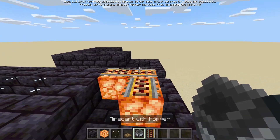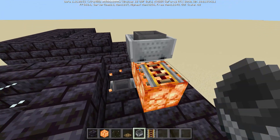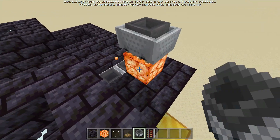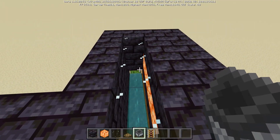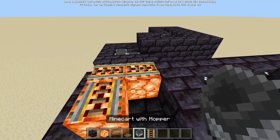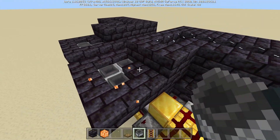So we go ahead and place our temporary rails on top of there, and then one at a time we'll just place, break, place, break, place, and break. You can hear it right here — the rails are getting dispensed out and going straight into the cactus. We'll go ahead and add in the hopper minecarts for the other side as well, just like that.